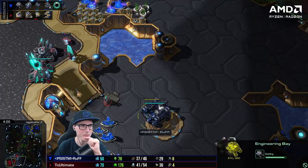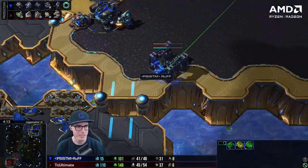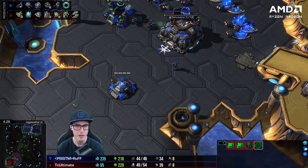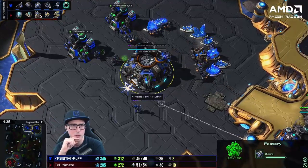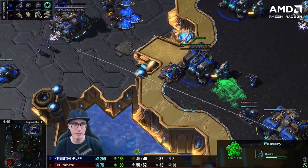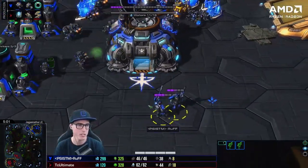The Protoss is going Charge - a charge lot all-in. Welcome to the North American ladder where everyone's favorite thing is to make a warp prism and fly it across the map trying to kill you with charge lots. Ruff is just building up his ghost count. We've seen this four ghost assault fail on so many occasions - run in with four ghosts, try to snipe the observer, lose every ghost doing no damage and be infinitely behind for the rest of the game.